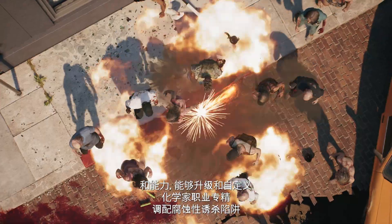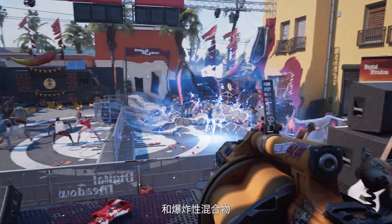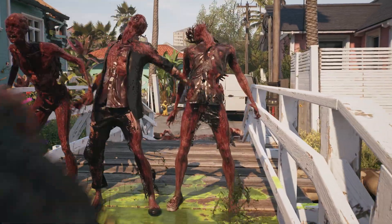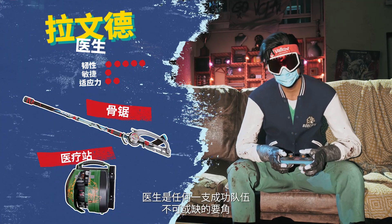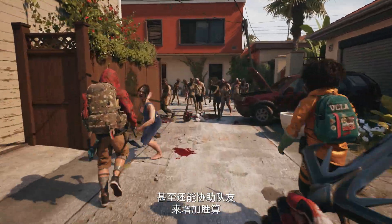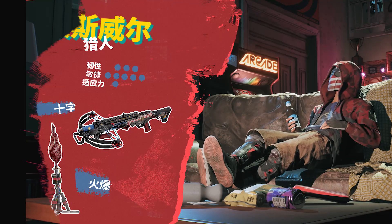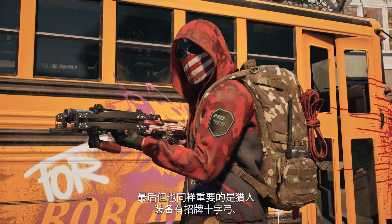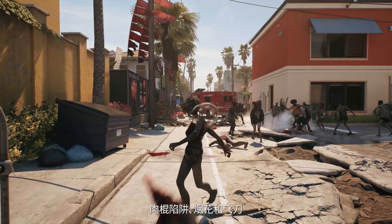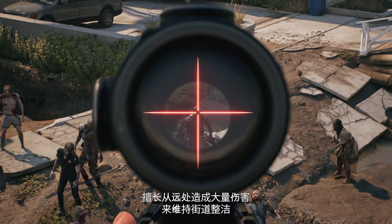The Chemist class specializes in cooking up corrosive booby traps and explosive concoctions, ideal for giving the undead a warm welcome to the neighborhood. Medics are a pivotal part of any successful team — they can drop deployable med stations for healing and even assist teammates to help stack the odds in your favor. And last but not least, with their signature crossbows, meat stick traps, firecrackers, and throwing knives, hunters prefer to keep the streets clean by dealing heavy damage from a distance.